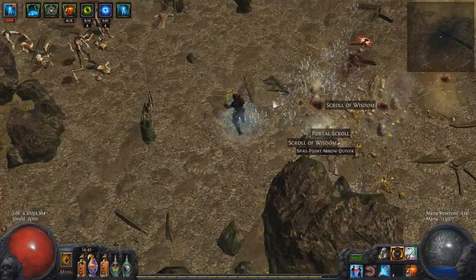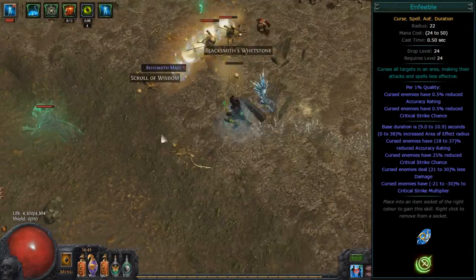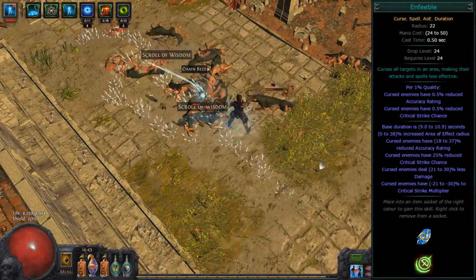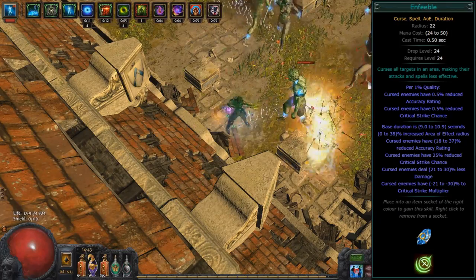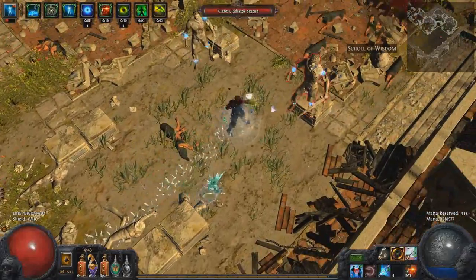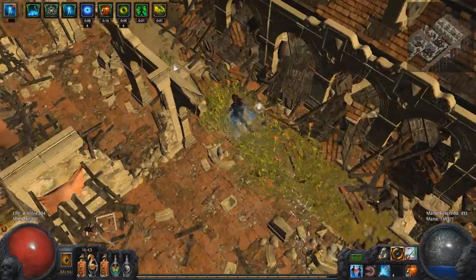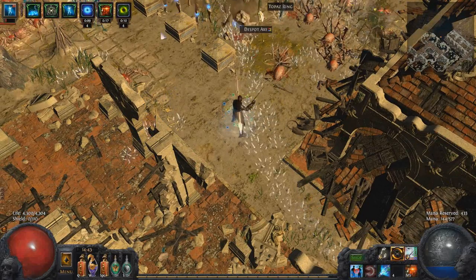Enfeeble has always been great for evasion characters — it lowers enemy accuracy, giving you more chance to keep the Kintsugi buff active, and also provides further damage mitigation which offsets the occasional big hit that evasion doesn't prevent. You could also use Temporal Chains, which slows enemies down, giving you more time to manually evade and more time for your buff to reset since enemies are attacking slower.